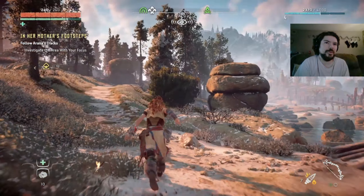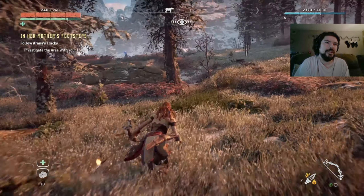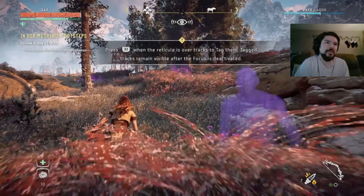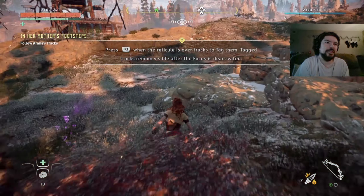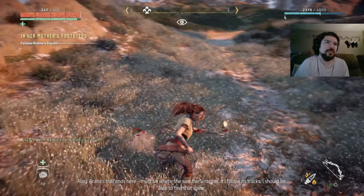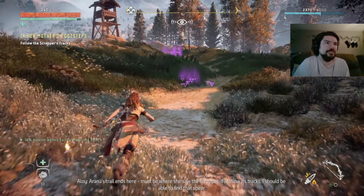I'm supposed to go back over there - what am I even doing? I'm talking to you guys and walking away from where I'm supposed to be. Investigate the area with your focus. Okay, highlight track - let's go. I'm on his trail and it's here. Must be where she saw the scrapper. If I follow its tracks I should be able to find that spear.